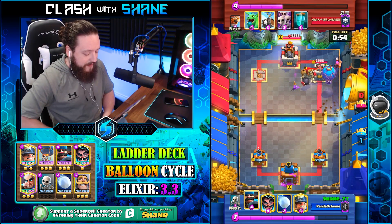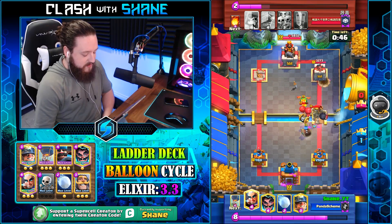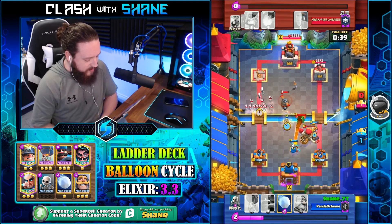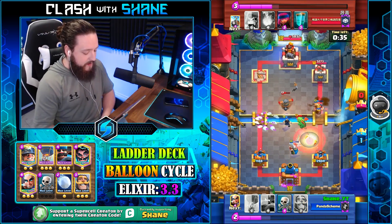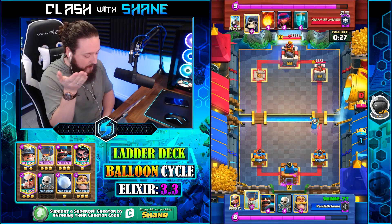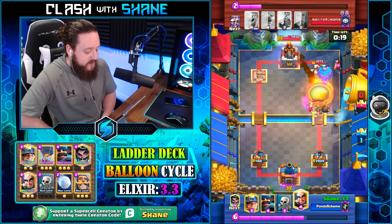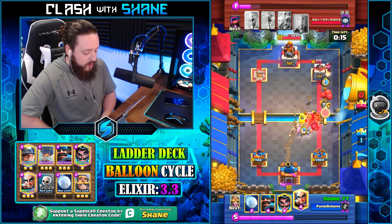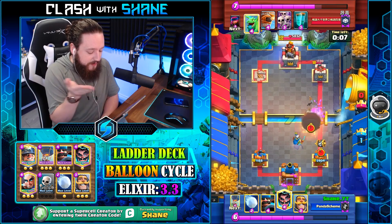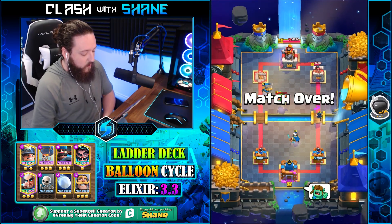I keep my hunter and magic archer in hand for his clone — I don't want to use them against the flying machine. I go magic archer right, hoping to bait out a fireball; he doesn't fall for it. So I go balloon, with knight placed separately so a fireball doesn't get both. The balloon bomb destroys the firecracker which helps a lot. Miner tanks the giant skeleton, e-wizard retargets the baby dragon to my miner keeping magic archer alive, and with 30 seconds left we're looking good.